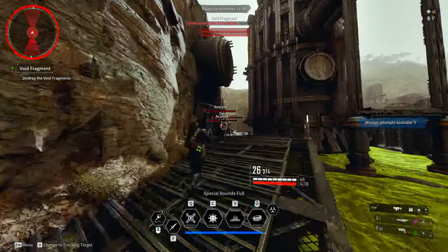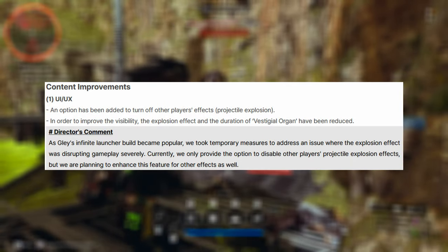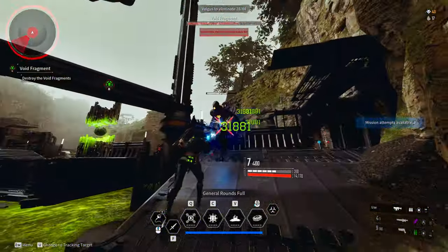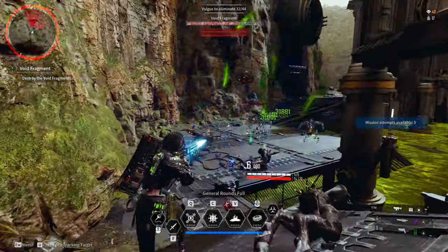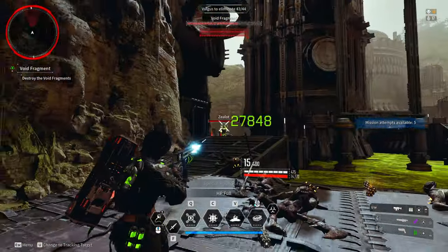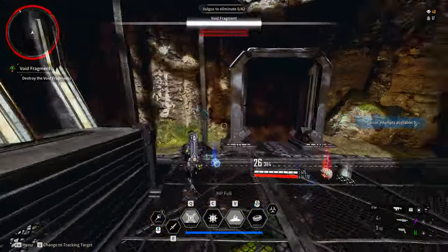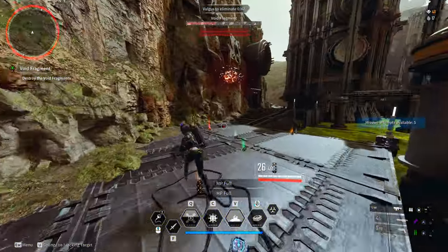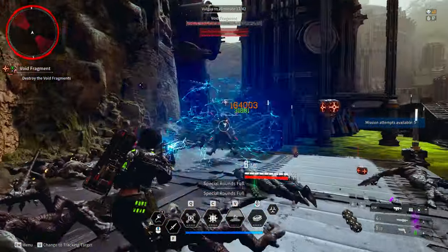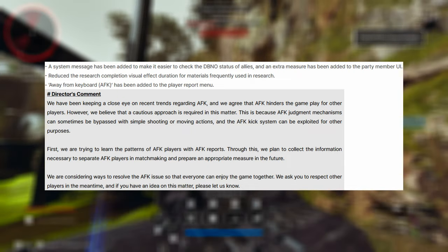Starting with the changes: an option has been added to settings to turn off other players' effects. The problem lies in the rocket launcher that Gley is using. The director's comment states: as Gley's infinite launcher build became popular, they took temporary measures to address the explosion effect disrupting gameplay severely. Currently they provide the option to disable other players' projectile explosion effects, with plans to enhance this for other effects as well. If you play Colossi with one or two Gleys spamming the rocket launcher, you won't see anything but smoke — so this is a great addition.